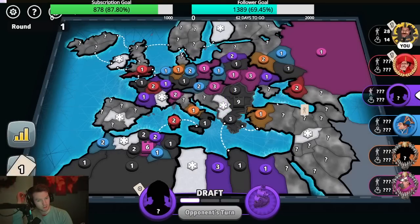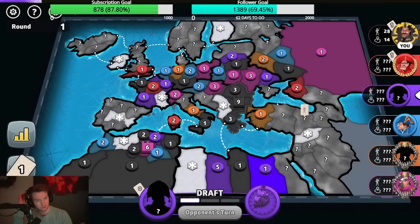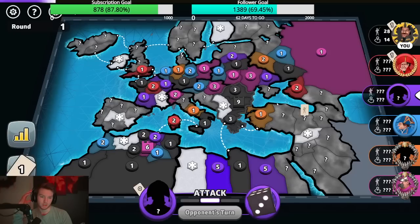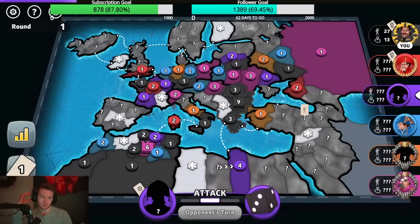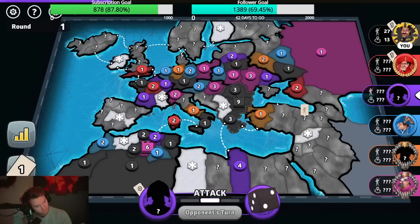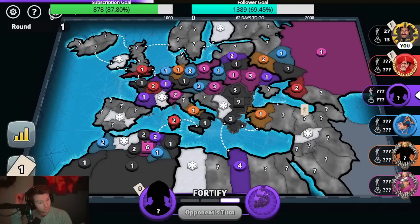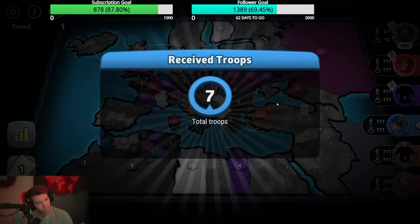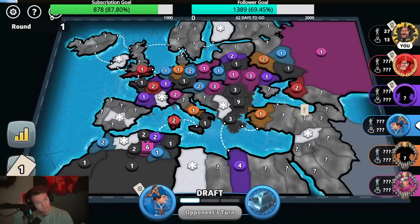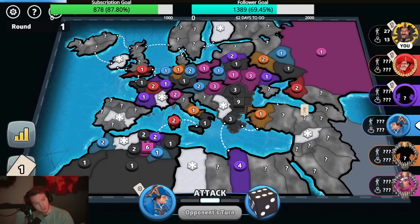Purple probably takes the bonus in the bottom just because they have troops there. Please don't put anything more than four — there's a five, they're gonna try to take it. Please don't. And now we're forced to wipe them out next turn.